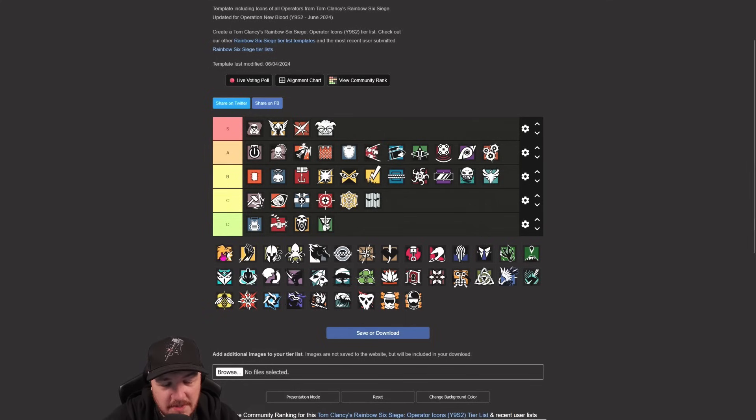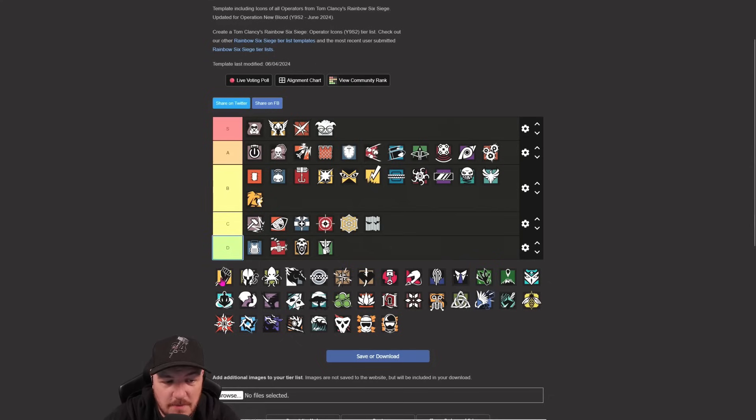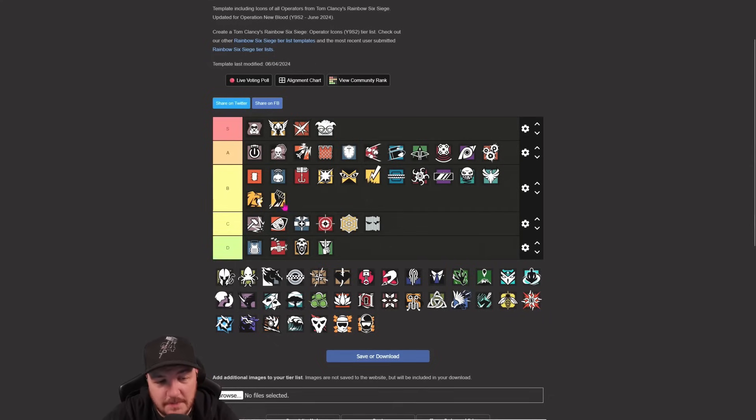Lion - now he's got frag grenades. He's a good op, okay. Do Lion scans really cause you that much of a problem? You just stand still for three seconds and it's over. And did you know that when the Lion scan is three-quarters done - when it's on the last quarter - you can just move anyway? It doesn't register. Lion goes in B.